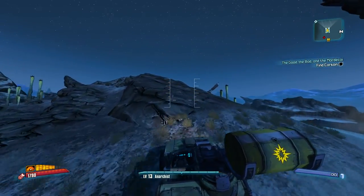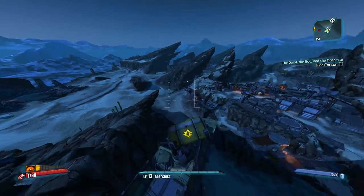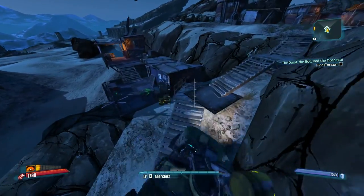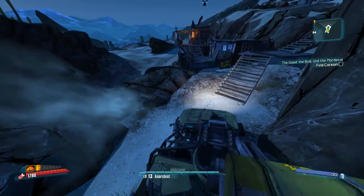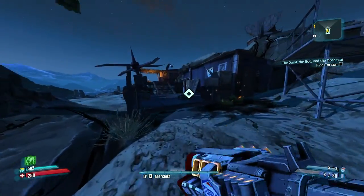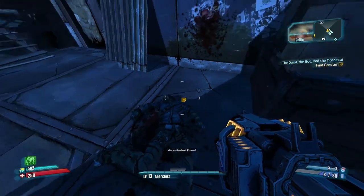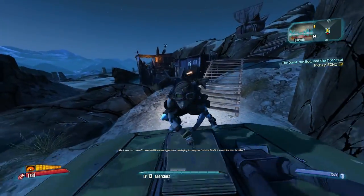If you get it right you should be able to do it pretty decently. So we're going to land it as perfect as possible — there we go, that's a nice landing. Let's get rid of those barrels just in case. This is where we pick up the first part — that's the first echo for Carson.